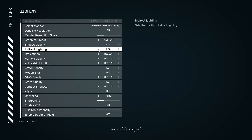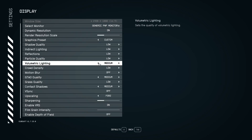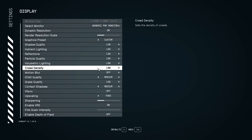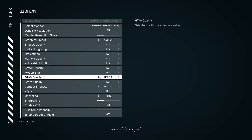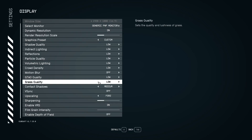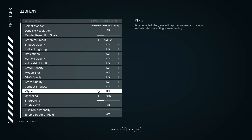For low to medium-end machines using FSR 2, set shadow quality to low, indirect lighting to low, reflections to low, particle quality to low, volumetric lighting to low, and crowd density to low — always, regardless of your machine. Ambient occlusion: if your machine can handle medium, use that; otherwise go low. Grass quality go to low, and contact shadows to low as well.